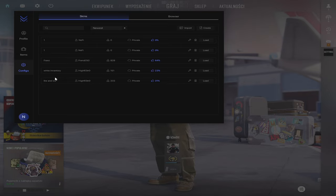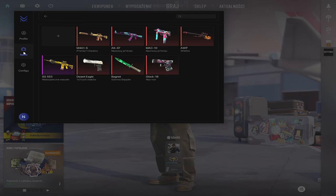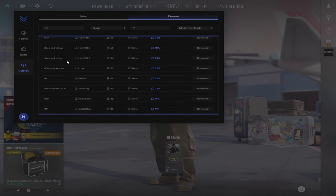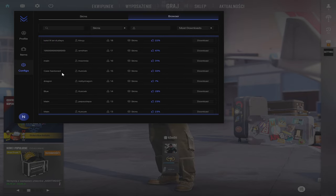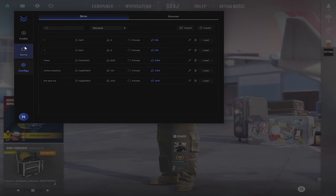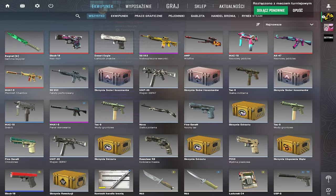There are also default configs here, so if you don't have time or don't want to spend time setting things up, you can just load one of those. There is also a marketplace where you can find all of these configs. I created my own though, so see you in the game.